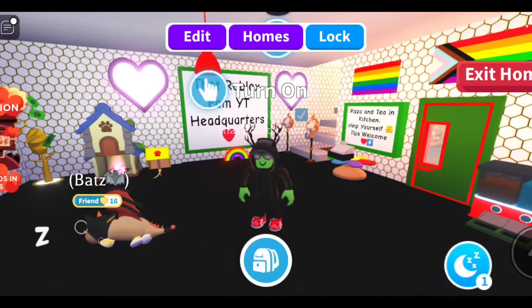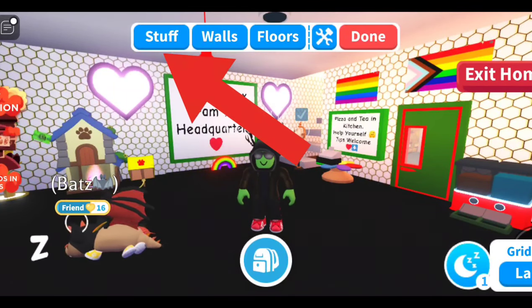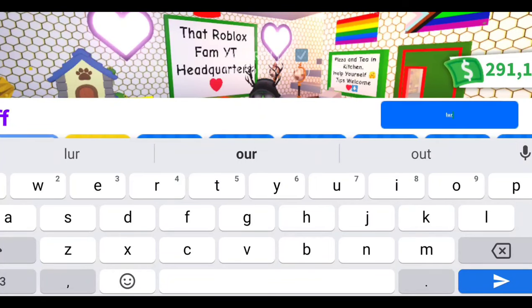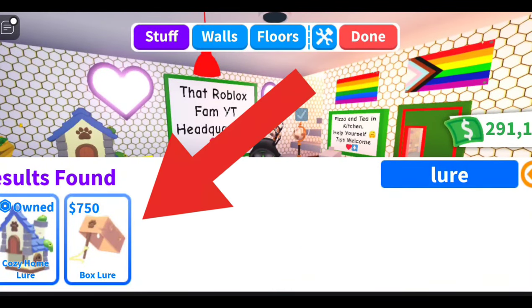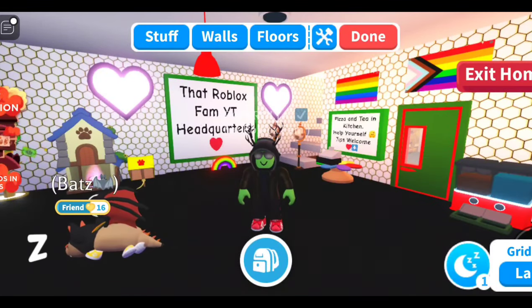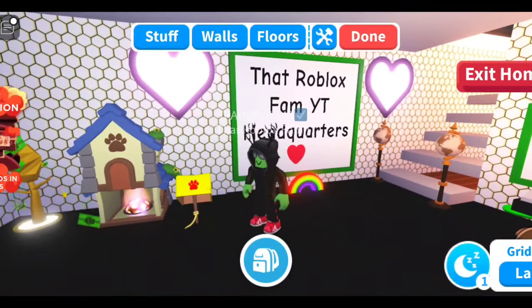You can actually change the color of it as well. To get the normal yellow lure, when you're in your house click Edit up here, then click Stuff. The easiest thing to do is just type in 'lure' and you will see Box Lure come up. That is 750 bucks. You only need to buy this once and you get to keep it forever, then just place the lure wherever you want in your home.